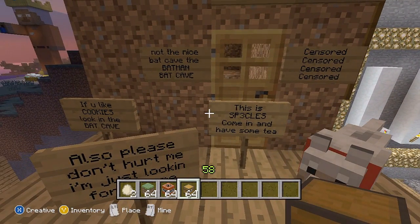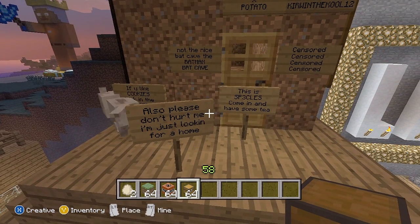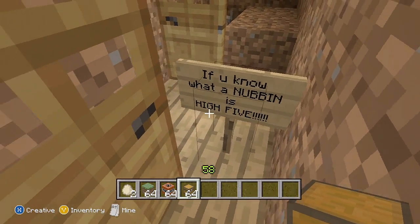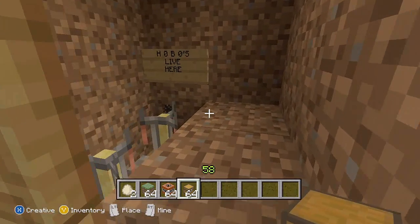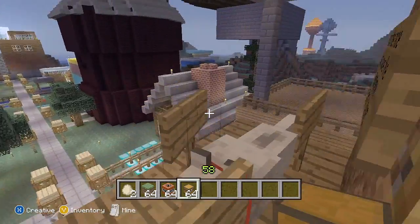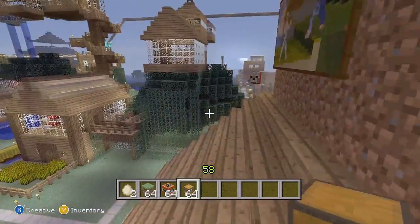This is Speckled's — 'Come in and have some tea. Please don't hurt me, I'm just looking for a home.' This is dirt house. 'If you know what a nubbin is, high five.' I don't know what a nubbin is — I'm pretty sure everyone else knows. Where has his bed gone? He had a bed in here. 'Hobos live here.' When he was here, I put a bunch of TNT behind it when I was invisible, and when he got in bed I blew it up — it was hilarious. It's good fun.